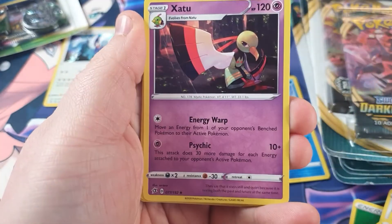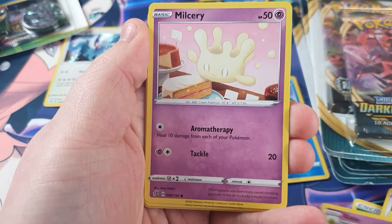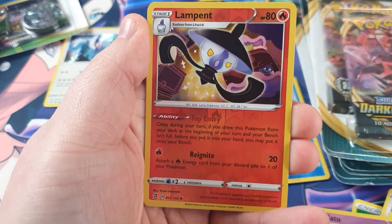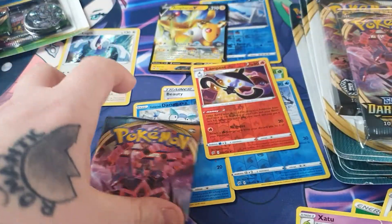Skylar, Electrode, Satu, a Magikarp, Meditite, Musharna, Growlithe, Impidimp, a Lampent Rev and a Trevenent. We have not got much luck with these double packs.